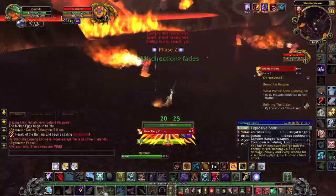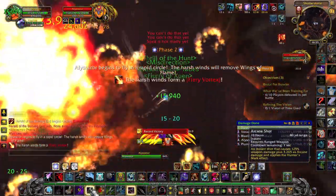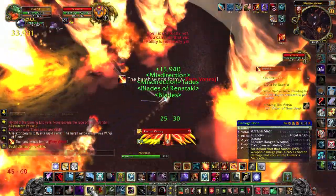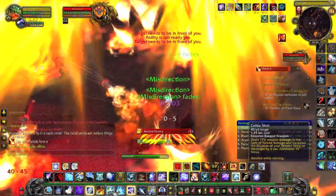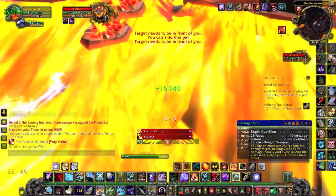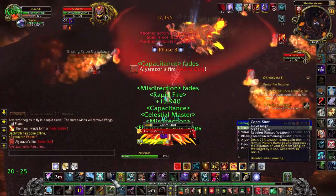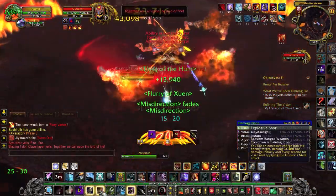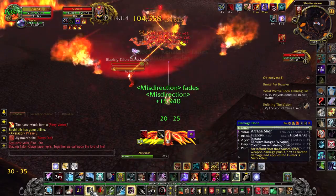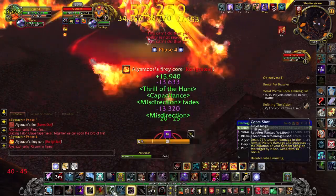After 4 minutes of combat, you will enter the IV Vortex phase. You will simply have Tornadoes going either clockwise or counterclockwise with 3 stacks of the speed increase buff. You can simply stay behind a Tornado and run behind it. However, the Tornadoes don't deal immense damage, so you can quickly pass through them if necessary. Also, blow all cooldowns while she is underground, because she will take increased damage.